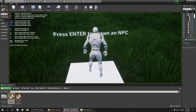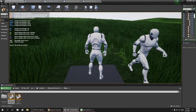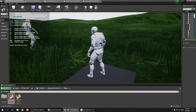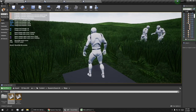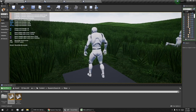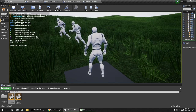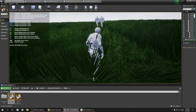Press Enter to spawn an NPC — a non-playable character. There's another one, and another one. You can see that as they walk, they're knocking down all the grass too.